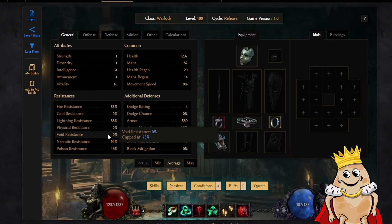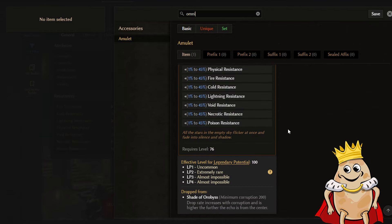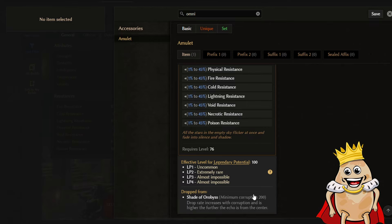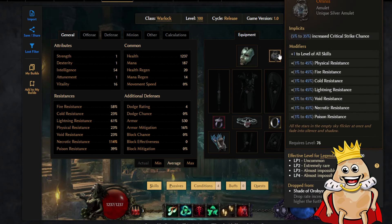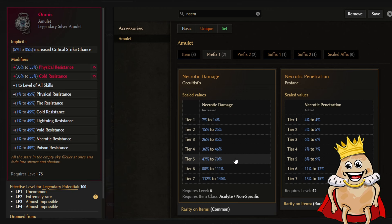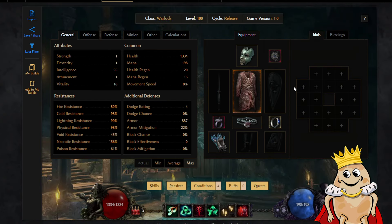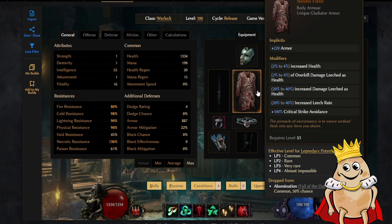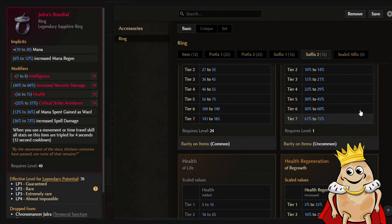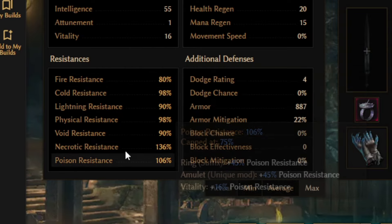For the amulet we can go with a Bone Amulet for physical and necrotic resistance, or target farm Omnis for best in slot. To target farm Omnis you need to fight Shades of Orobyss at least at 200 corruption. It's hard to get but really powerful, and it nearly caps all resistances. On the amulet you can also go with necrotic penetration - really powerful. Then I decided to go with the Woven Flash body armor, which gives 100% critical strike avoidance, so we can change the ring suffixes from crit avoidance to resistances - void resistance on one ring and poison resistance on the other. Now all resistances are basically fixed.